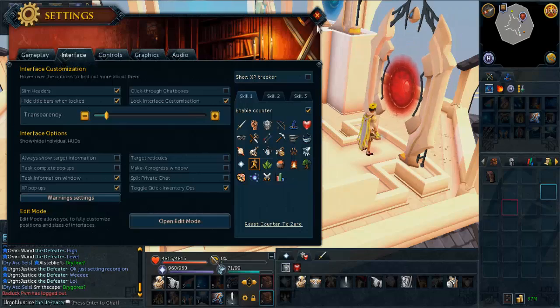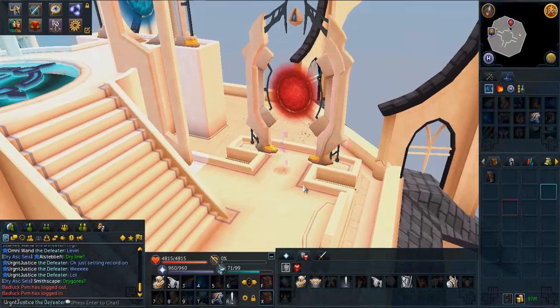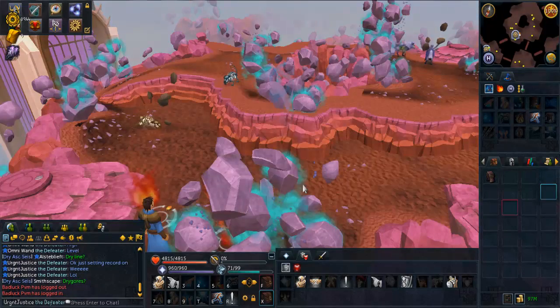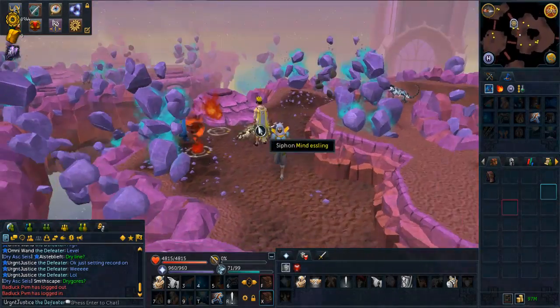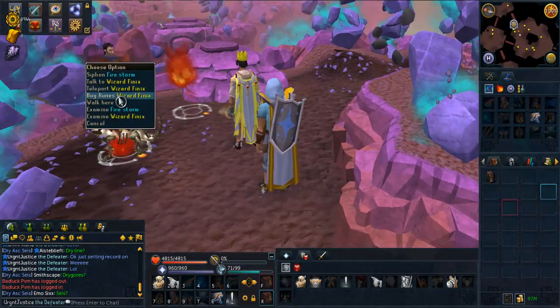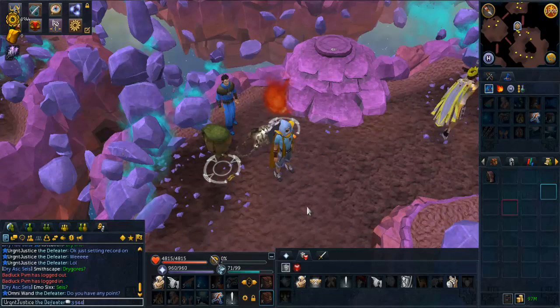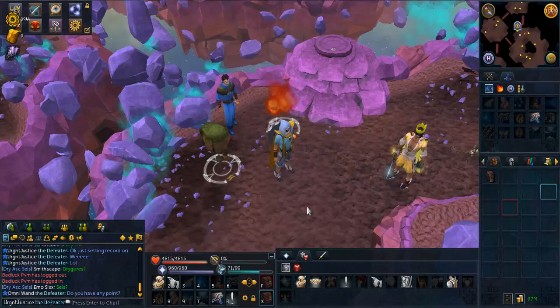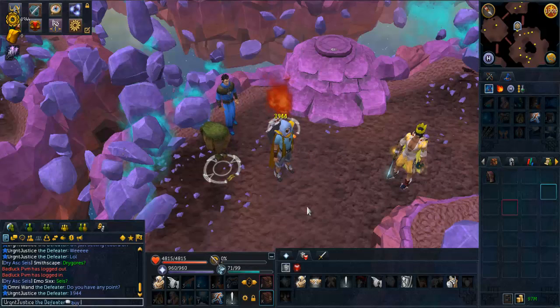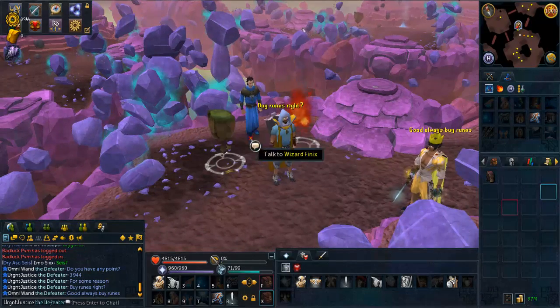The next thing I'm going to go through is the fact that I'm on my way to the runecrafting spot which I always use, and this was shown to me by Omni Wand, also known as Ash. He's a good friend of mine and I basically asked for his advice because he's a comp caper, currently going for trimmed - or max cape at the moment actually - so he's going for comp and trimmed, he's doing a bit of both. He's got crazy goals and he's going for a trimmed cape, and he needs to get runecrafting points from runespan for some reason.